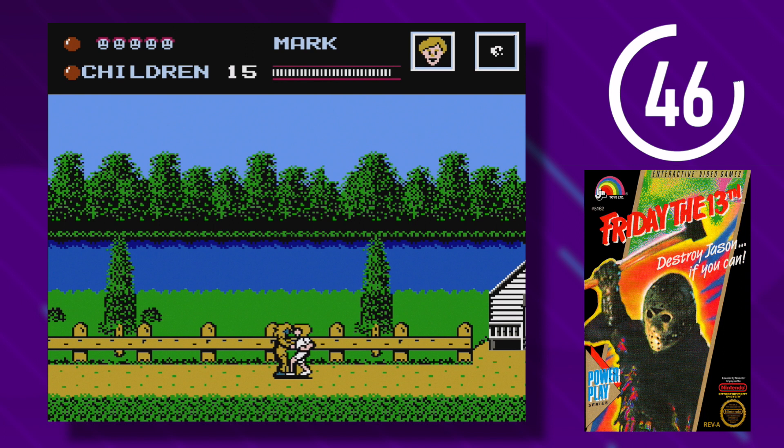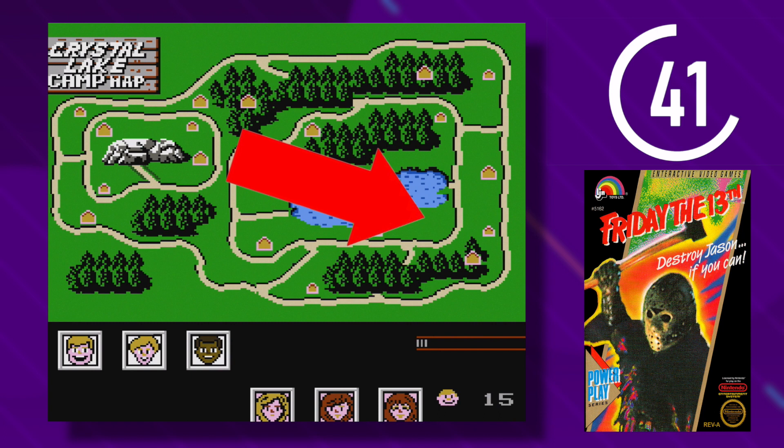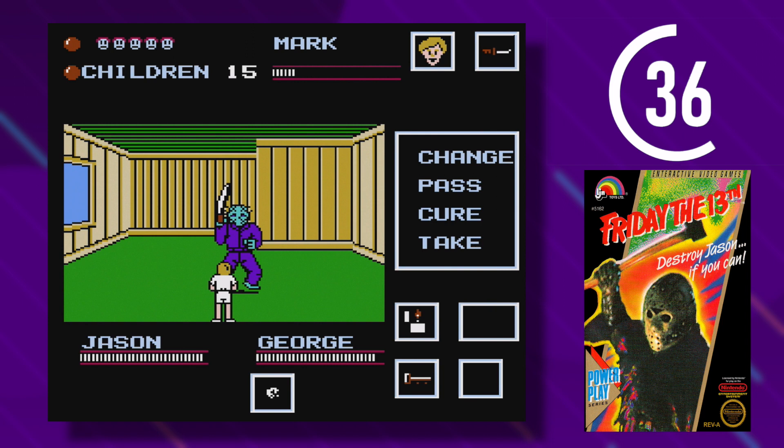You'll want to find the knife as soon as possible. There is a Jason alarm that goes off to let you know Jason is waiting for you in the cabin with one of the kids, and you'll need to get there ASAP to save the child and take on Jason. You enter the cabin and it turns into first-person mode, making what's lurking around each corner even scarier.